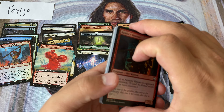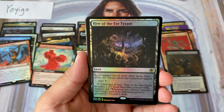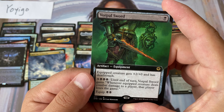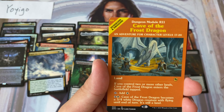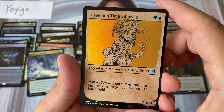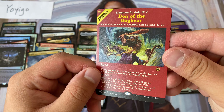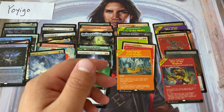Let's get some spice here — the spice is in the mythic borderless foil dragons, so hopefully we can pull one of those. We have a foil Hive of the Eye Tyrant. Ride the Avalanche, the purple sword — Cave of the Frost Dragon, and hey another one — we got two in this box, foil Den of the Bugbear module.